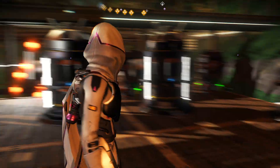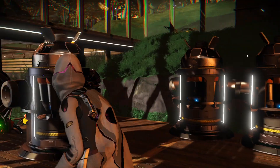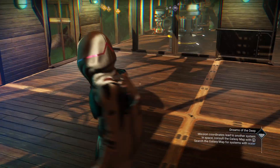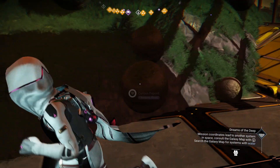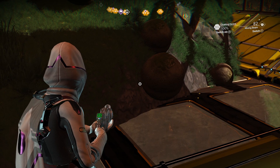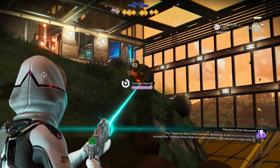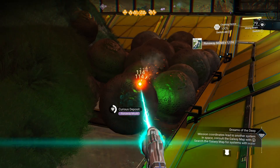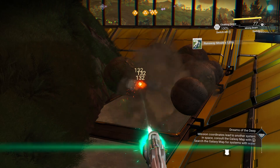The farm itself is right in here, and you can see all the runaway mold just chilling out there. The medium refiners are in here too — I only see six, definitely not 18, though it's possible I missed some. You also have a portal to get out. To harvest, you just start shooting at the mold with your multi-tool and it all comes down to you. Depending on how well you've upgraded your multi-tool, you can typically harvest all the mold before your beam even reaches 100 percent.